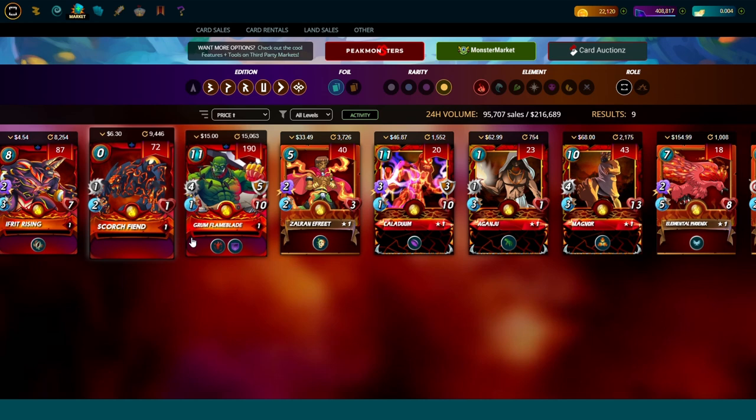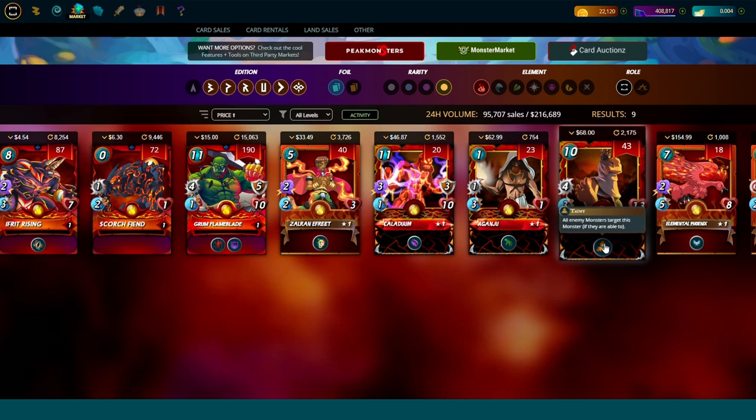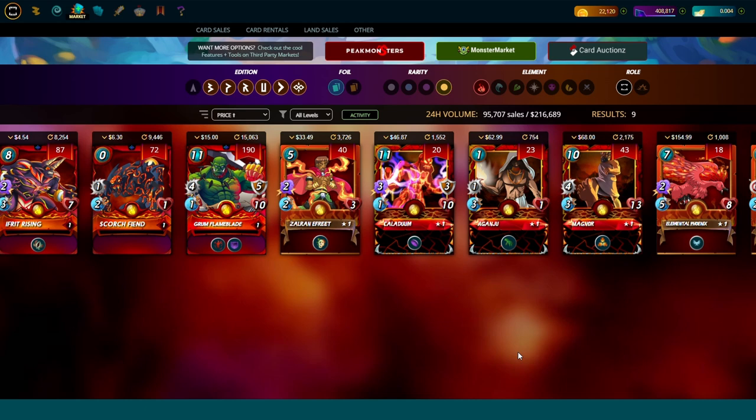The next important legendaries are the legendary tanks. Grum is super super strong because of Bloodlust — the only non-gladiator card right now that has Bloodlust. Magnor is really strong as well, with Taunt — the only fire card that has Taunt right now. These two cards are very very strong.